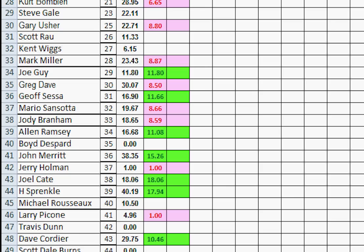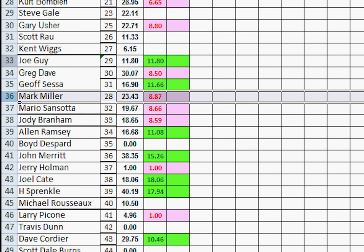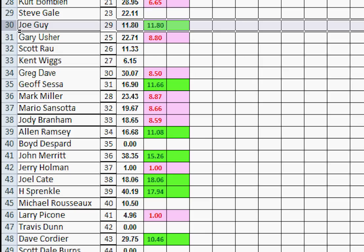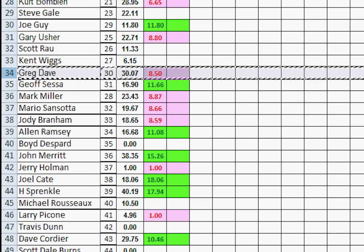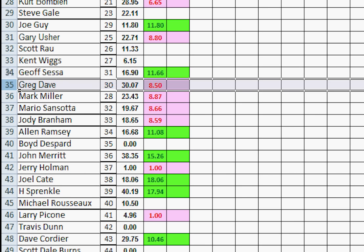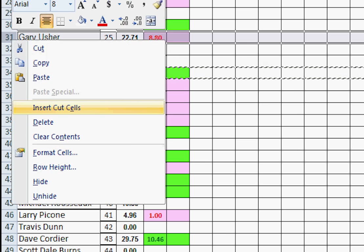Scott and Kent Wiggs didn't play. Mark Miller played and lost — we move him down below Joe Guy who won, below Greg Dobb and Jeff Sessa who won. Number 29, Joe Guy won — he moves up one, two, three, right above Gary Usher. Number 30, Greg Dobb lost — he moves down one, runs into Mark Miller, has more points than Mark, and slots in right above him. Number 31, Jeff Sessa won — he moves up one, two, three, right above Gary Usher.